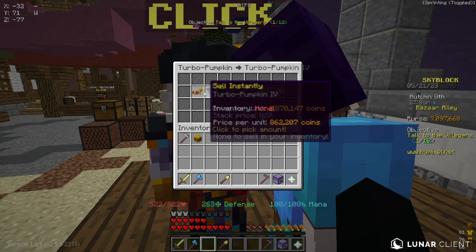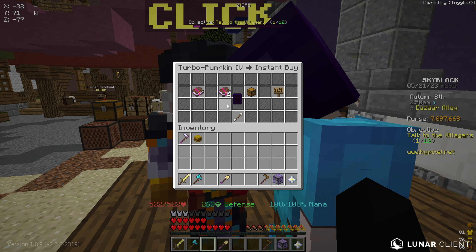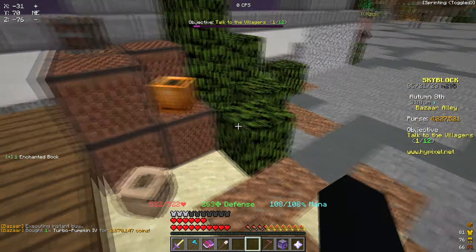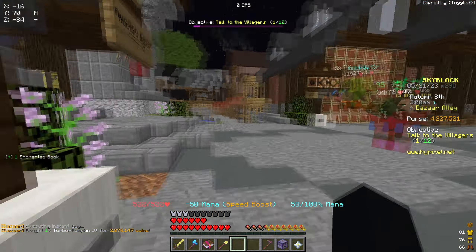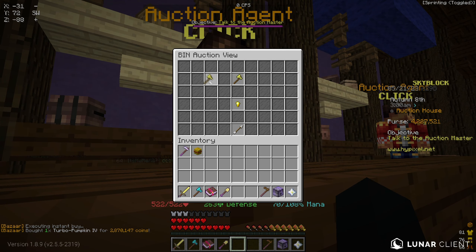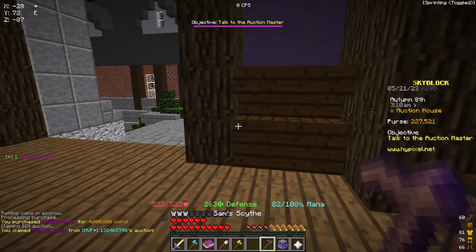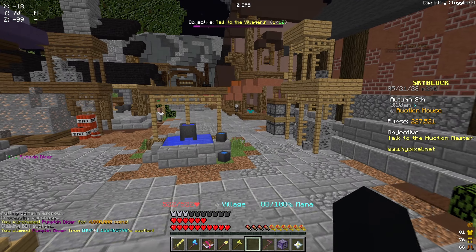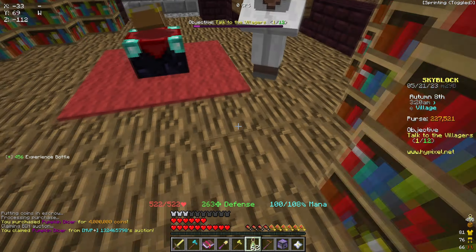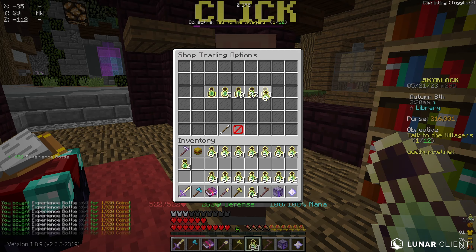I made some big purchases to upgrade my farming setup: Turbo Pumpkin 4 for 2.8 million coins since Turbo Pumpkin 5 wasn't available, and then a Pumpkin Dice from the Auction House for 4 million coins. I realized it wasn't the 3.0 version, which was a bit sad, but I decided to get it as maxed out as possible since we still need the Blessed reforge and a Recomb on it. Either way, this is a huge step for us.